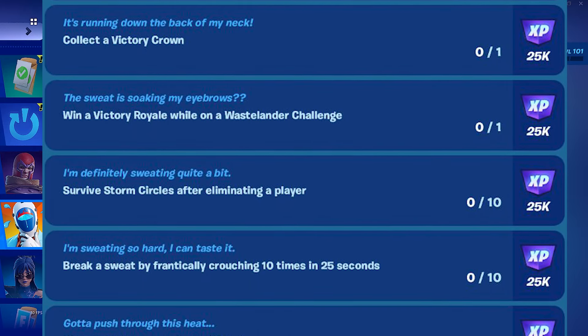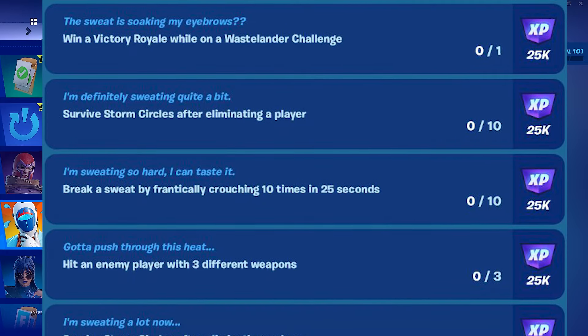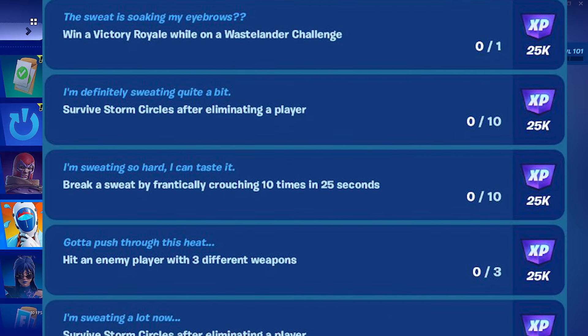Win a victory royale while on a Westlander challenge — I'm going to talk about this later when it comes out. There is in the desert area a challenge that you can accept and you have to do it while actually winning. Survive storm circle after eliminating a player. Break a sweat: crouching 10 times in 25 seconds.